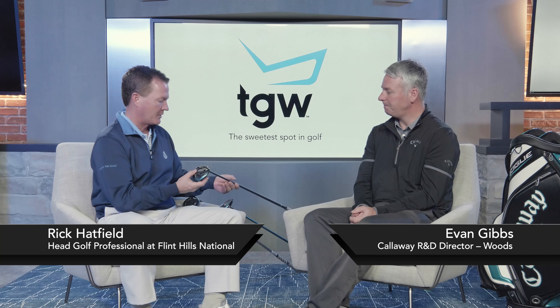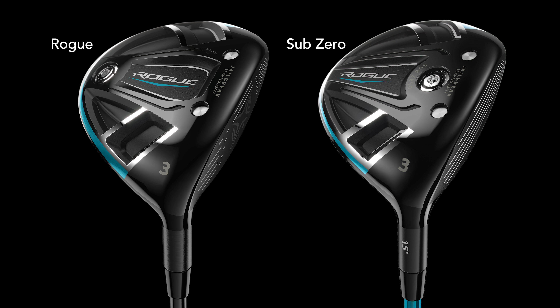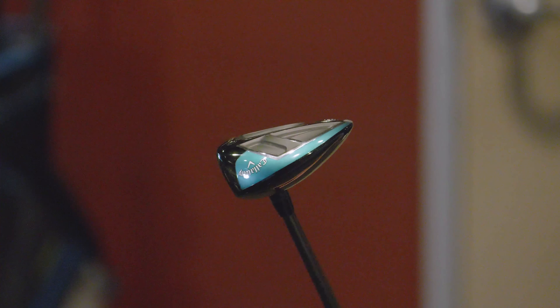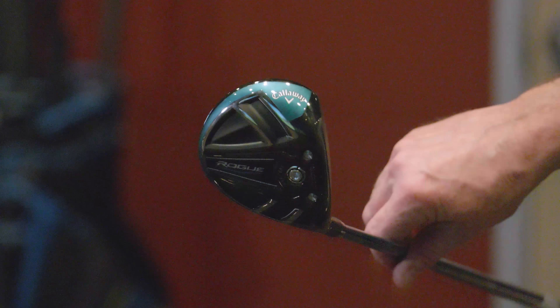There are two models in the fairway line: the Standard and the Sub-Zero. The Standard version is going to be a little bit higher launching and a little bit easier to turn over. The Sub-Zero is going to be a little flatter trajectory and a little more neutral shot shape. Both have exceptional ball speed and are real distance breakthroughs that we haven't seen in this category for several years, but they have slightly different shot shapes and trajectories.